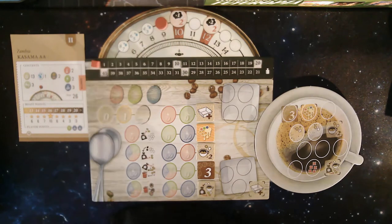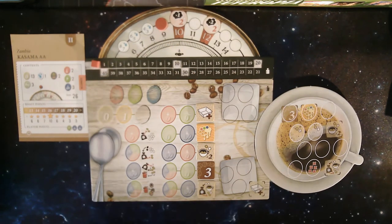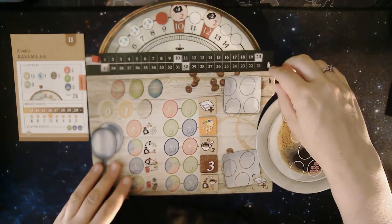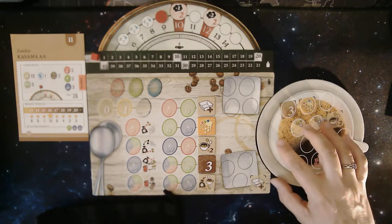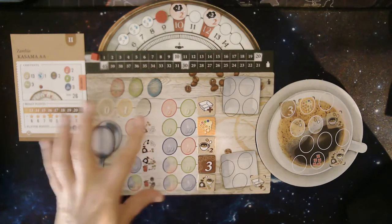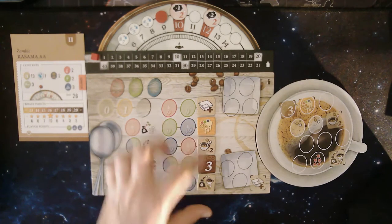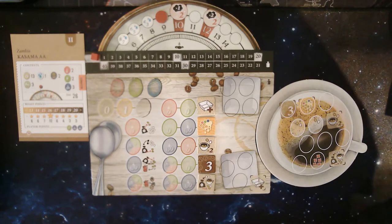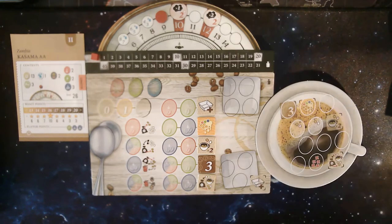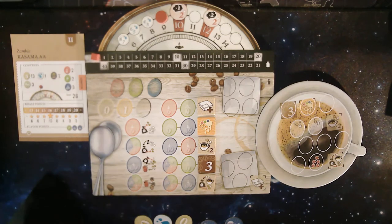I'm going to pull out nine chips out of the bag. You can also purchase — or place — certain required color chips here in order to get one of these special bonus chips, to help in the process of getting just the right flavor tokens. It's easier to just play it than to explain, so I'm going to pull out nine chips now: one, two, three, four, five, six, seven, eight, and nine.